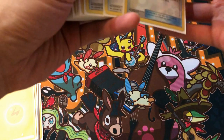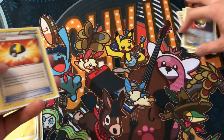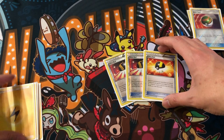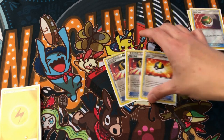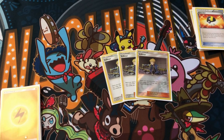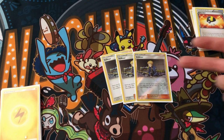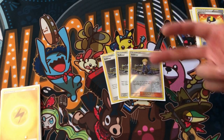I'll go over to the trainers. Four Nest Balls — staple. Three Ultra Balls. Some play two, I play three because sometimes you have energies in your hand or dead Lillies you could just toss away and get Tapu Koko or anything you need essentially. Three Volkners — some people play four, I play three just because I hate having multiple supporters in your hand. If you have Guzmas, Volkner, and Lillie or Cynthia, it's really hard to decide which one to use. I hate having clogged hands full of supporters, so three has been working good for me.